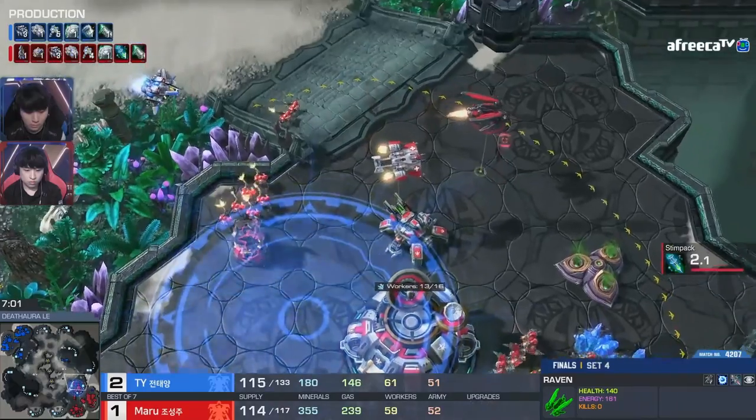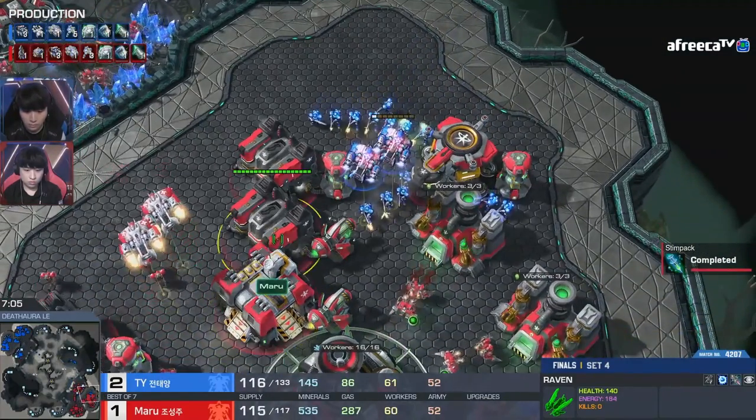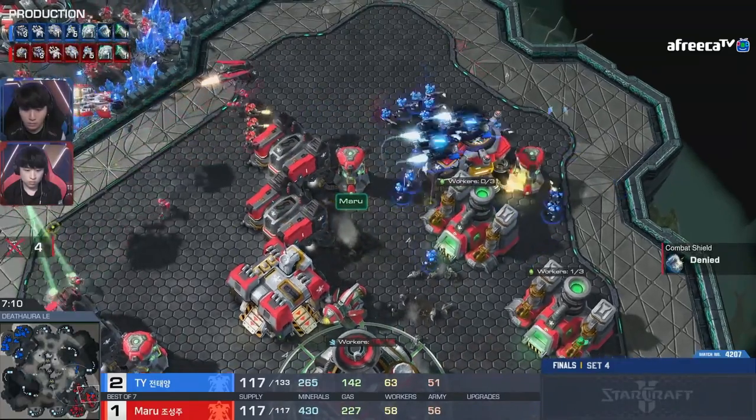Here comes a drop now. There's a threat over here from above, but there's also a drop in the main. Imagine if he could get Stim — he just barely does not. Stim finishes up, he gets the Tech Lab though. He actually disables on the two medivacs, but I think it's going to wear off in time for him to get out.